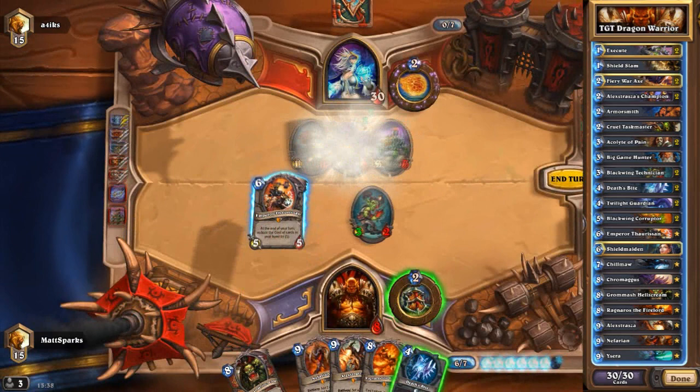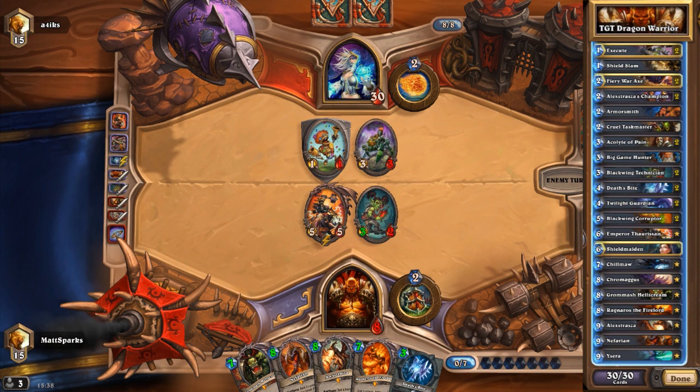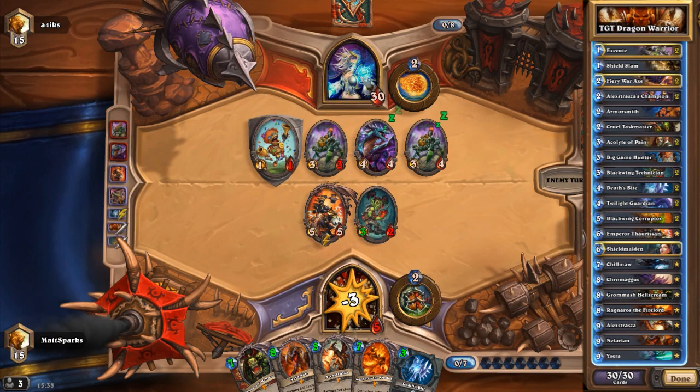And then finally at three mana, we have two Blackwing Technicians, because this is a Dragon Warrior after all. So if you're holding a Dragon in your hand, it gains 1/1. You play this on turn three and you've got a 3/5 for three mana on turn three, which is just great. It's just great stats, because you're almost guaranteed to get two-for-one trades out of that.